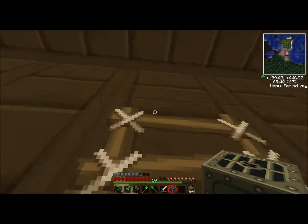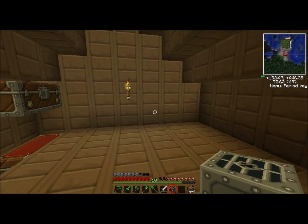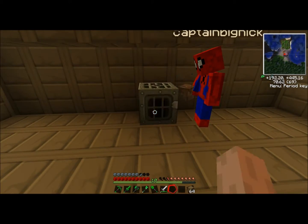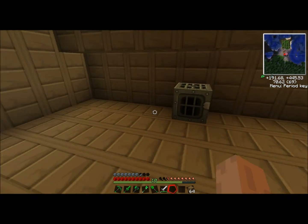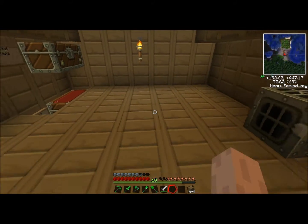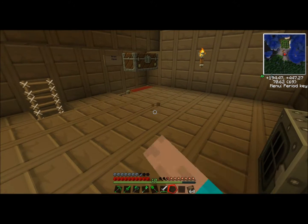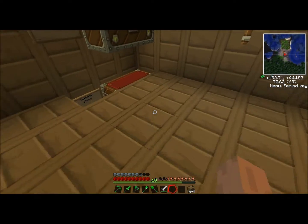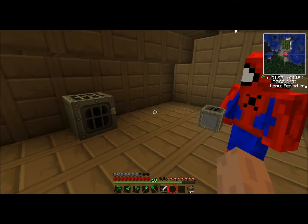Come upstairs — this is the tech area. I'm just going to place the generator right smack in the middle over here, and then place the macerator... I'm trying to think of the best possible place to do this.